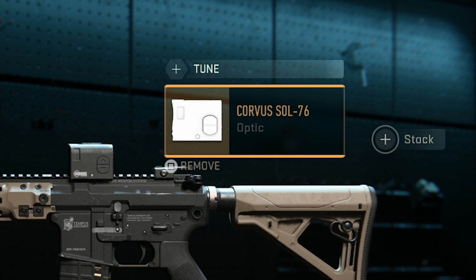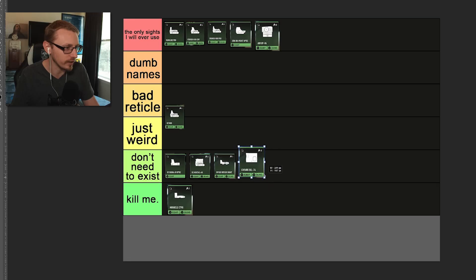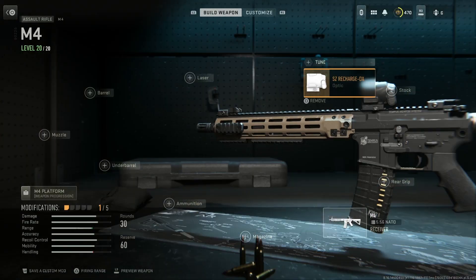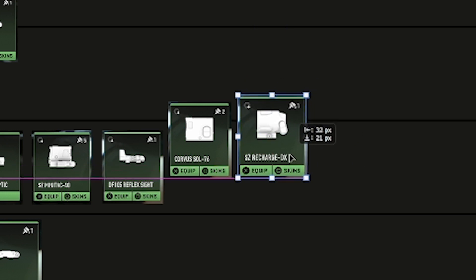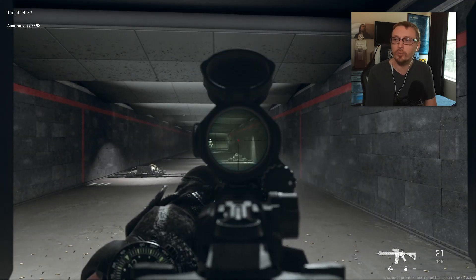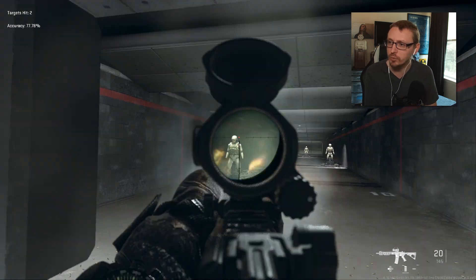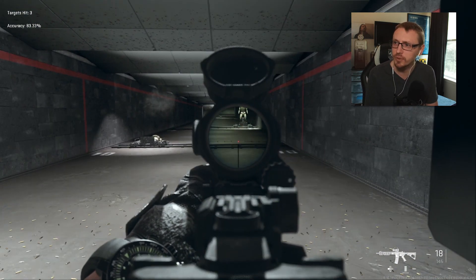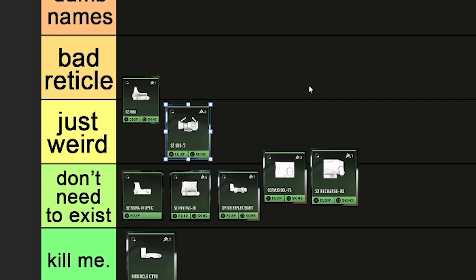Corvus SOL 76 — this is just a slightly zoomed-in version of that other one that I said didn't need to exist. So I guess it can exist a little bit more than others. I'll put it right there. Now the problem is the caps — why do we need these giant caps? It blocks my view. I can't see if someone's trying to jump me from the top rope up there. I have a giant blind spot right on my forehead. Honestly, it's just weird.